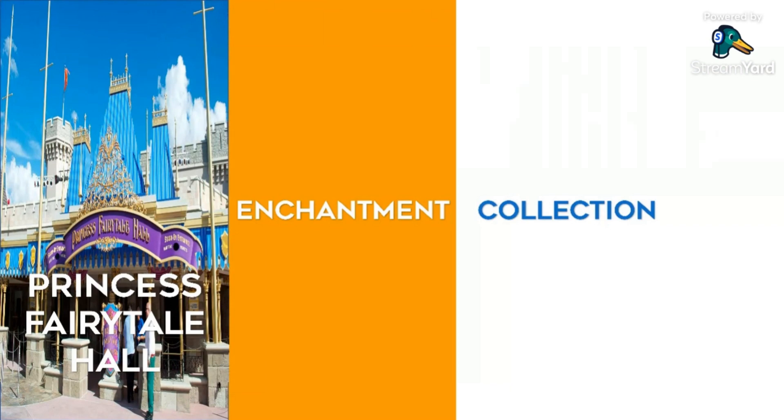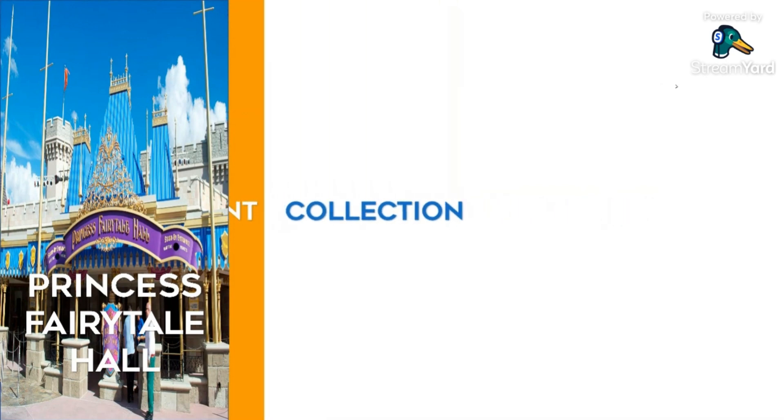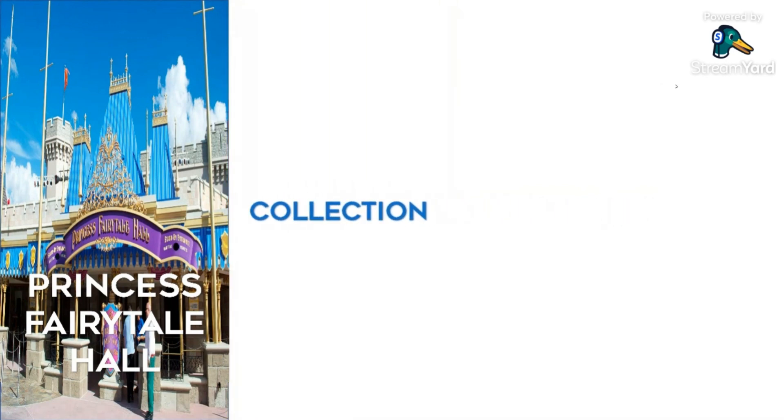And then at level 5, you get a chance of getting two tokens and an extra 19 magic. The Princess Fairy Tale Hall is part of the Cinderella Collection. That is all the in-game information about this attraction.